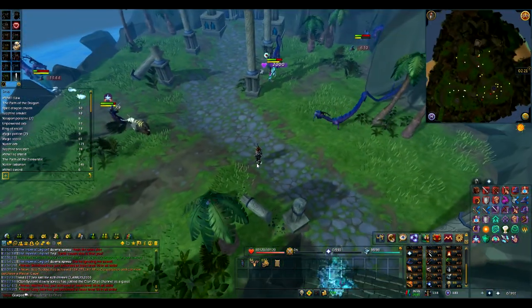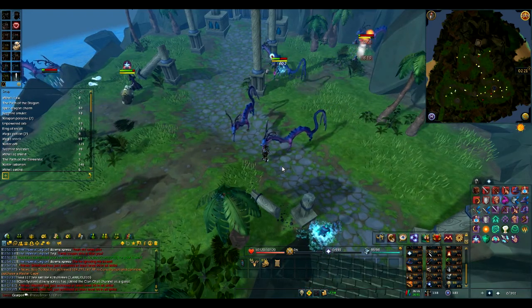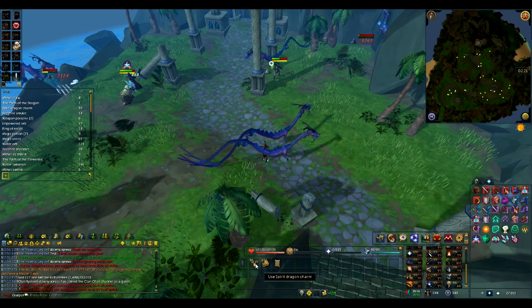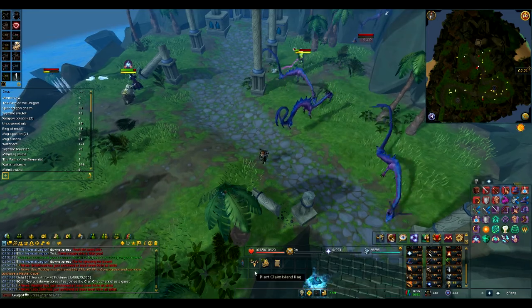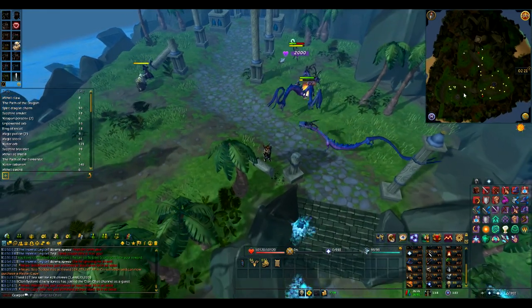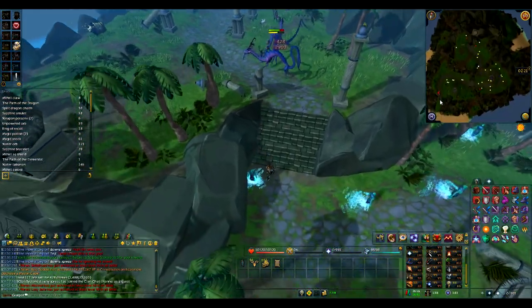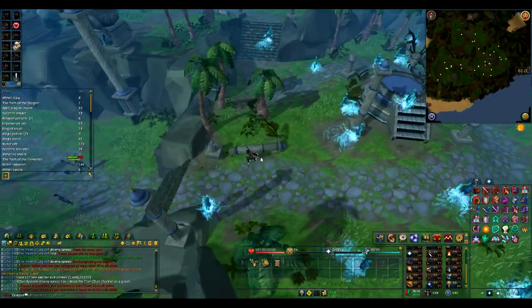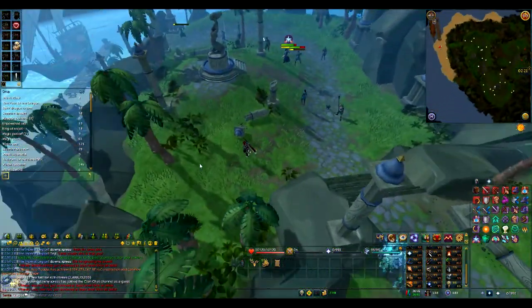Once you've got all three books, make sure you give them a read. I think there's a bug at the moment where it won't recognize it, but you'll get all three books and these spirit dragon charms as well. It took me 58 kills to get all three books — it may take a bit less, but it's around 40 to 60 dragons you'll need to kill.